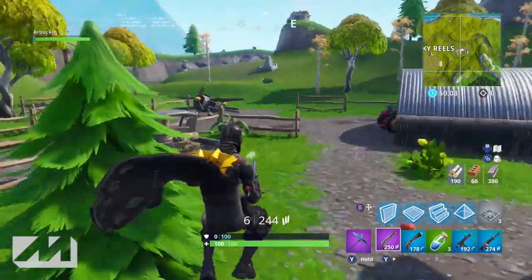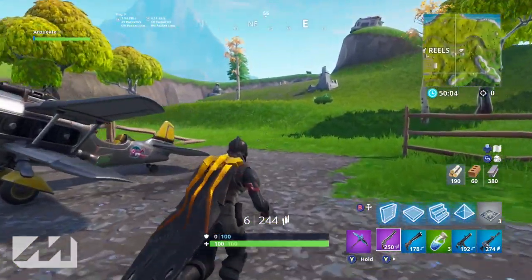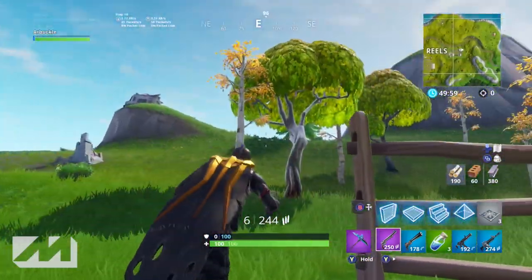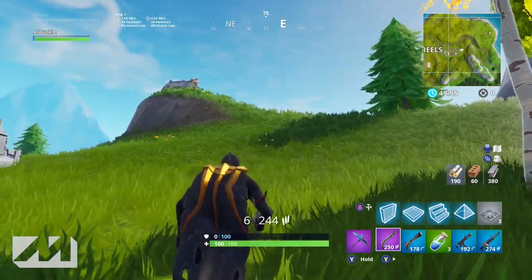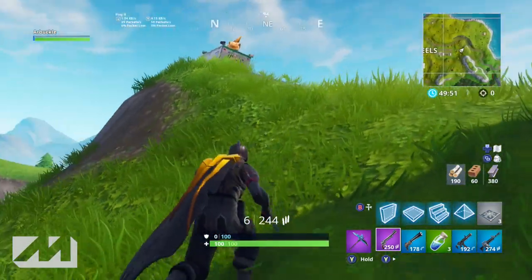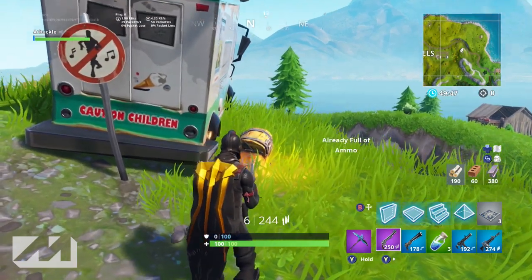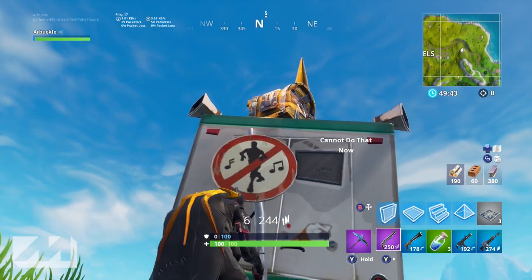This is a cool little area. I think the reason I love it the most is because there is an airplane here, so if you guys are looking for an airplane this is definitely one of the spots. And then if you still don't have anything good you can come up to this ice cream truck — most of the time there is one chest, sometimes two. There's always going to be at least one up here, which is nice.